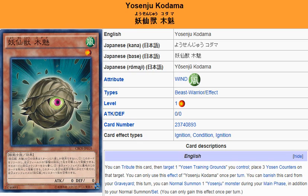So you're able to search out from your deck or your graveyard. This is a very helpful card — if you're running Yosinjus, this is definitely a card you'd want in your build because it aids, especially if you're running Yosin Training Grounds. You can also use Yosin Training Grounds to search this out.